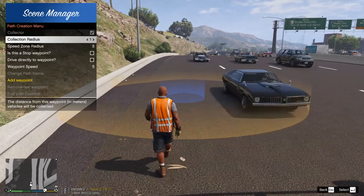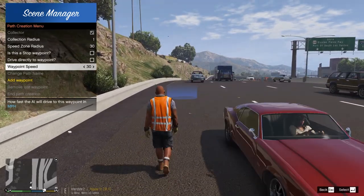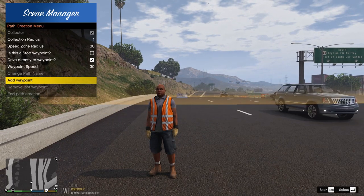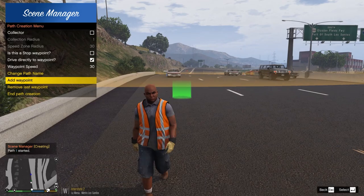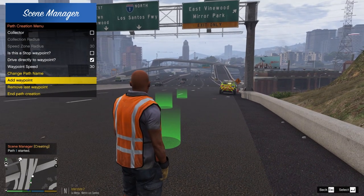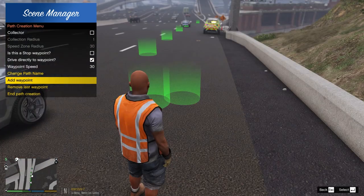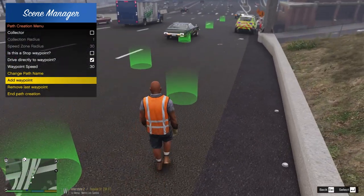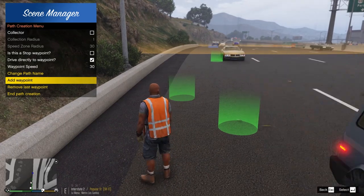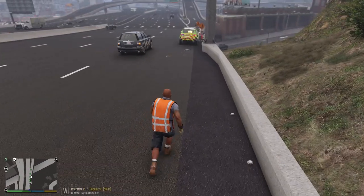We'll set the speed to 30 miles per hour and set it to drive directly to waypoint. Placing the first waypoint here, then a second, a third, and extending it out this way before merging back into the lanes. There's a little path created now, so as you can see vehicles will start to slightly turn to the left and avoid my vehicle — which is quite realistic. Normally they don't do that, so it's a nice addition.